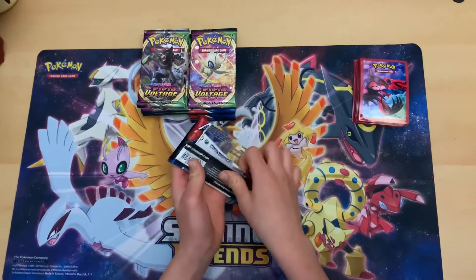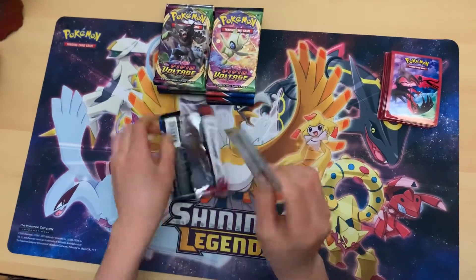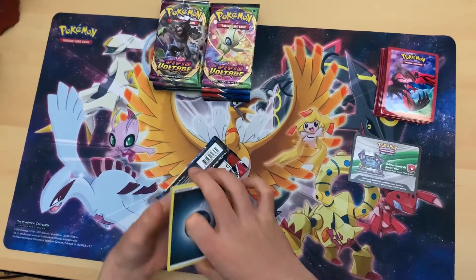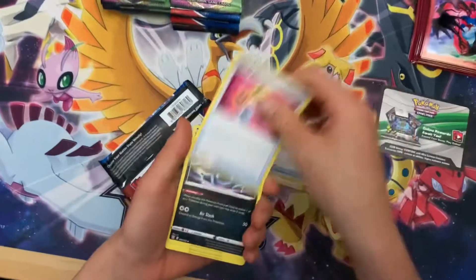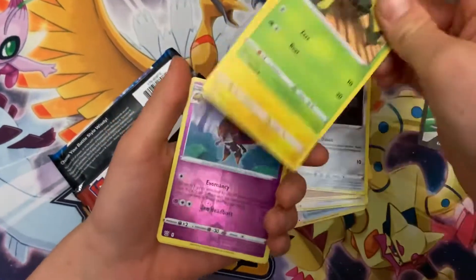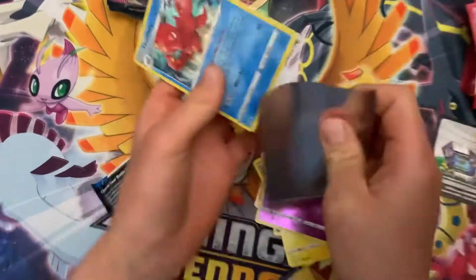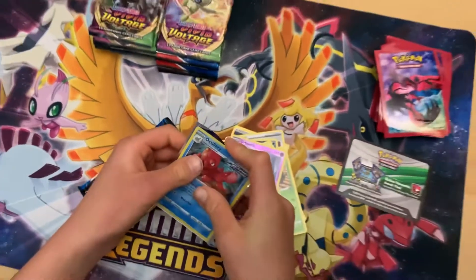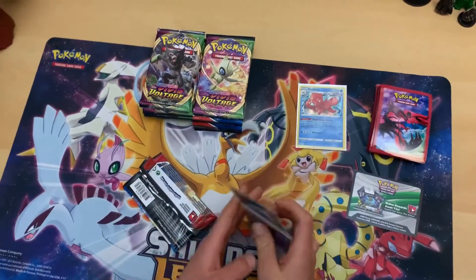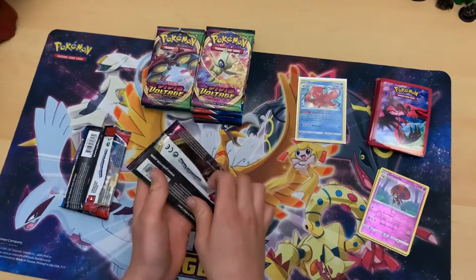We're going to start off with the first Battle Styles pack. The very good news is that today I remembered my sleeves. Although we did already pull the Tyranitar — the Actillery Rapid Strike Holo — which I looked up and was very pressed to see it was like about a $250 card. We pulled that and the Empoleon V Full Art, which are actually like the best cards from the set.